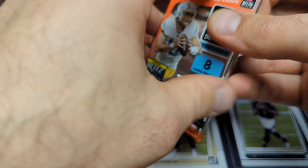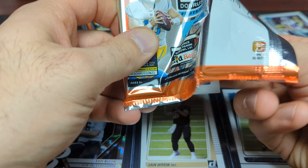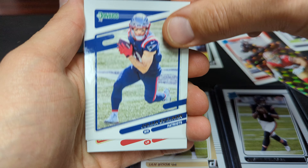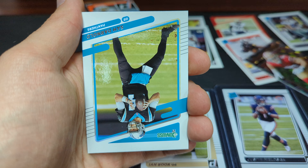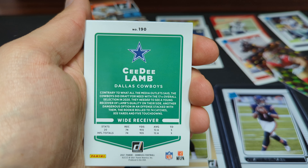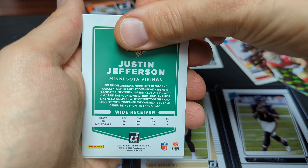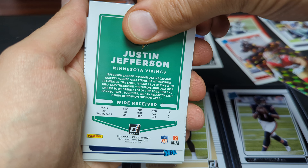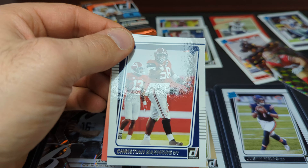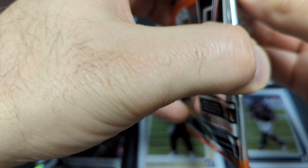So we have five more packs. Three quarterbacks right now, pretty happy with that. Manuel Sander, Julian Edelman, Lavante David, Sam Darnold, Kenneth Murray, CeeDee Lamb, Justin Jefferson. Our rated rookie is Christian Barmore for the Pats. And we have four more packs — let's get down to it.